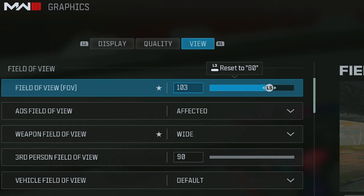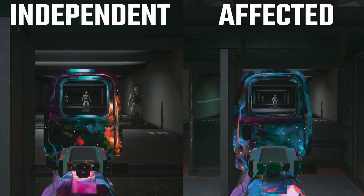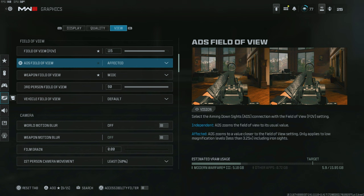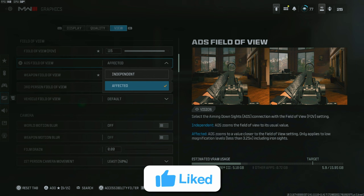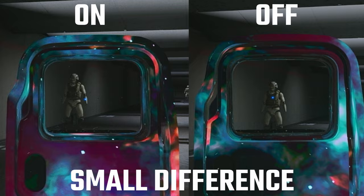The next setting to look into is ADS field of view. This is basically field of view, but it only takes place when you're aimed down sights. You want to change this to 'Affected' — it's going to make your iron sight smaller, making it easier to control your weapon because you'll see less visual recoil. Lastly, scroll down to motion blur and turn both settings off, and also turn film grain to zero. This will help you see enemy characters more easily because the game will look more defined.